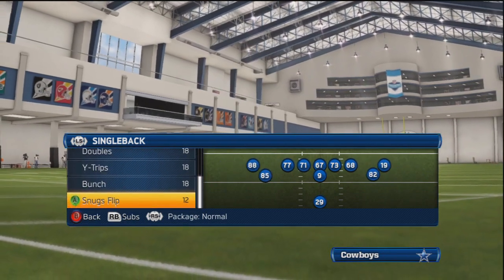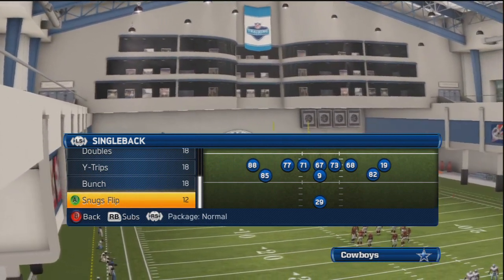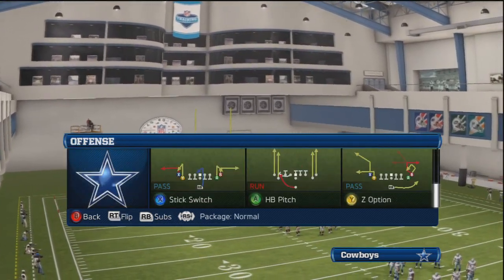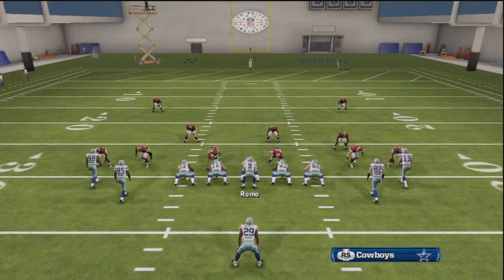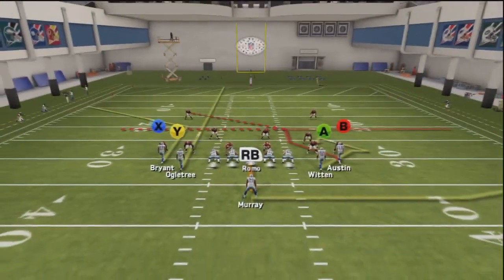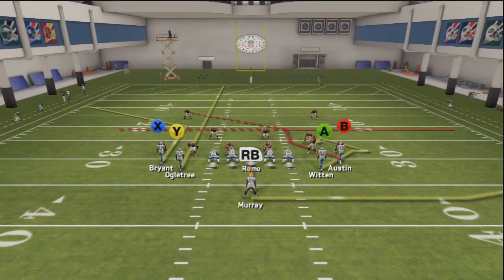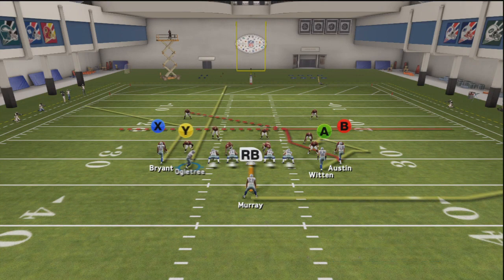I got a charley horse in my ankle, which is really weird — you usually get it in the calf. But anyway, we're in the Titans playbook, Single Back Snugs Flip. The play is called Z Option. You want to throw your Y wide receiver — triangle for PS3 guys — into a streak and motion him over to the right.